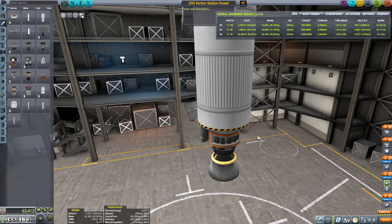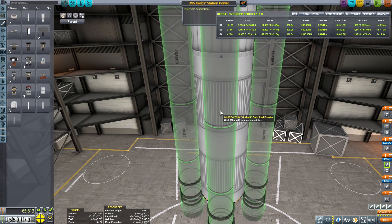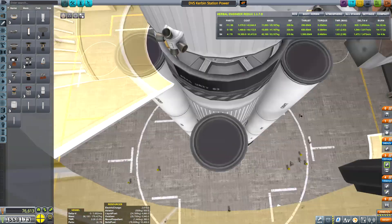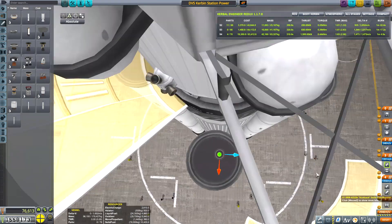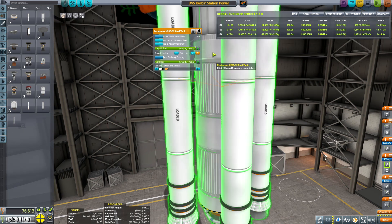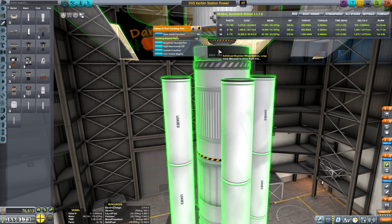I just wanted to make sure I had enough delta-V to get us up to where we needed to go, so I just put a few Kickbacks on there. For the most part it's done — there's not much else to do on the rocket other than adding all the auto-struts and a little bit of aerodynamic nose cones on the tops of those bad boys. And then we should be ready to begin our flight.